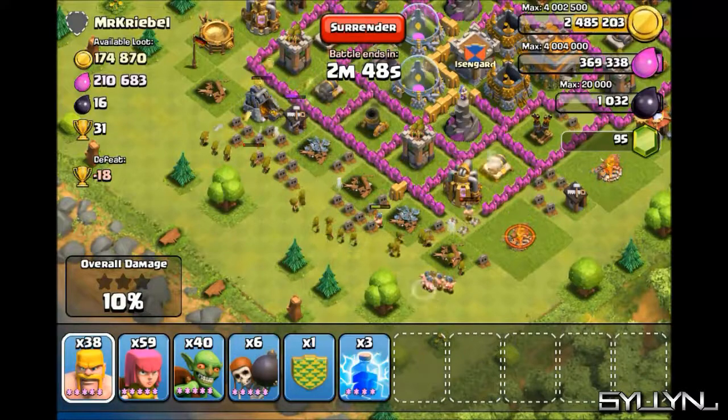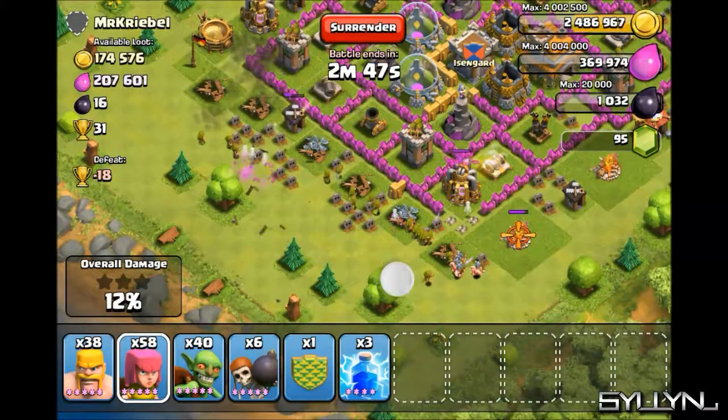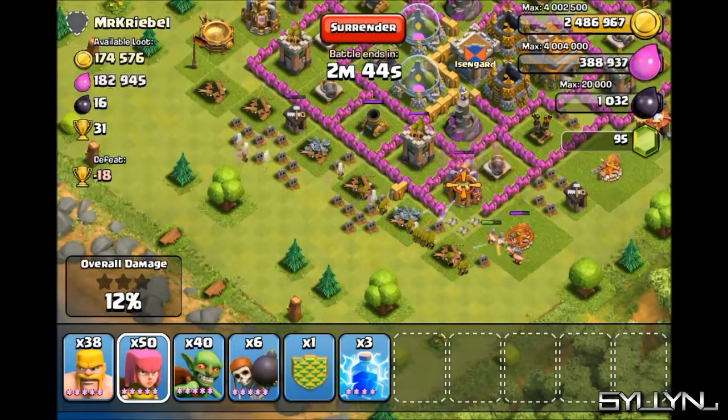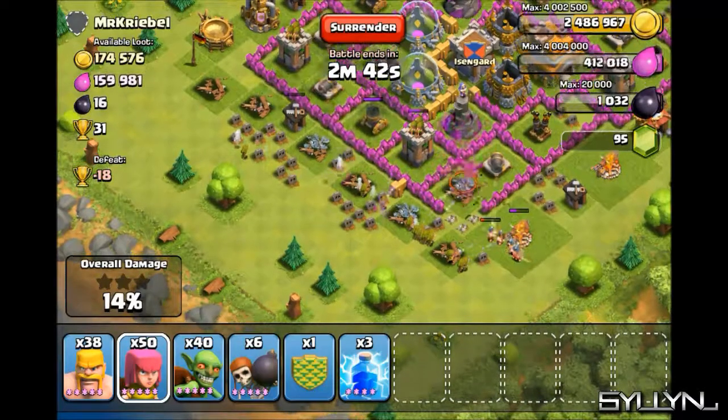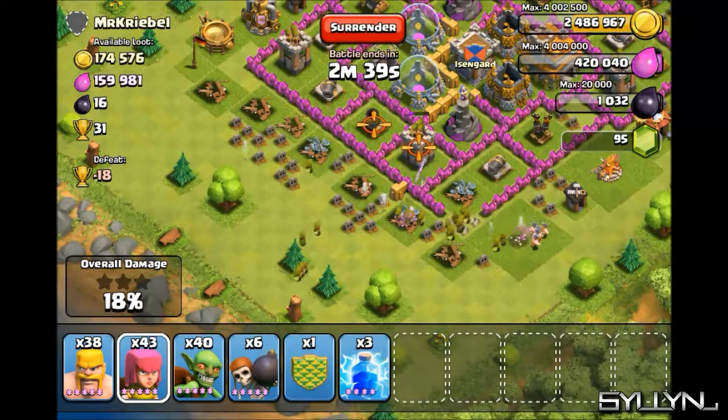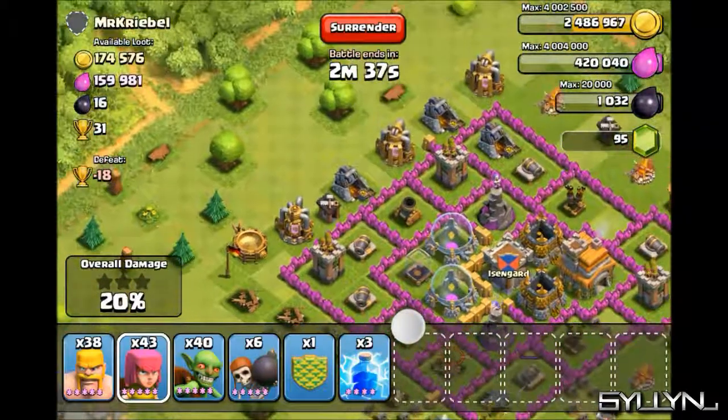Apply some Ball Breakers to get that Elixir collector right there. We are going to go after everything on this base because this is a huge raid. As you can see we already have almost half of everything on this base.